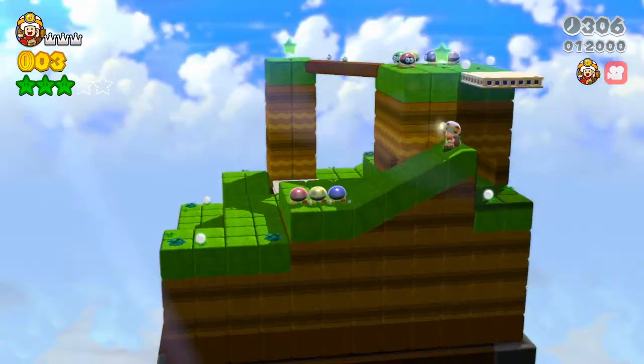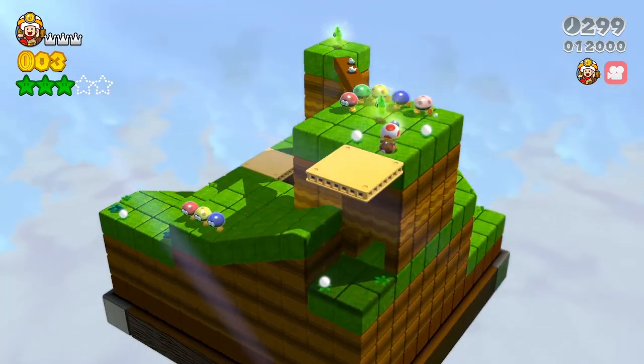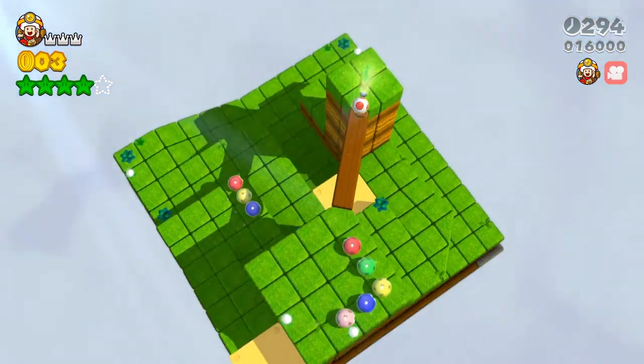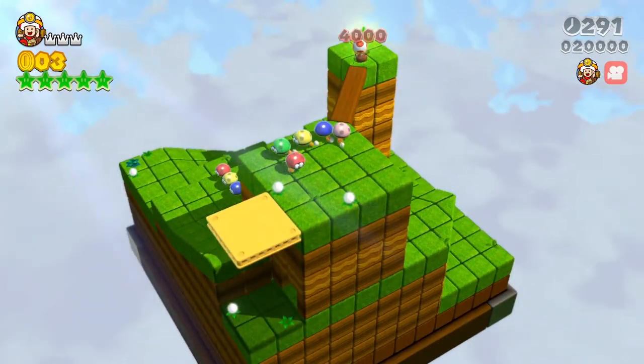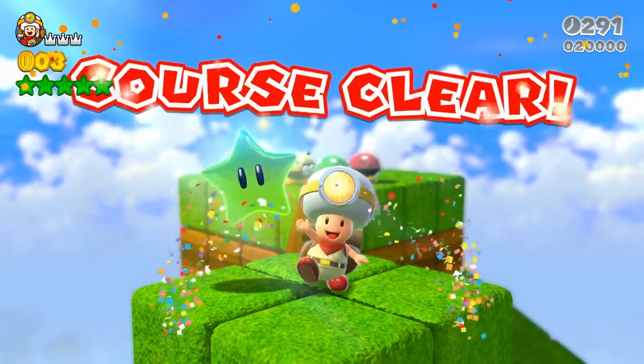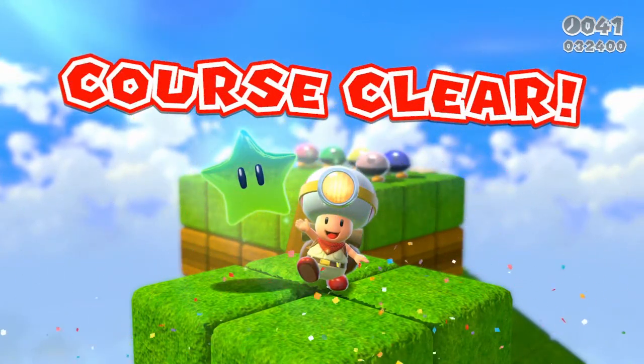The last two stars are gonna be up on top. I'm gonna take this last little elevator up, go inside this circle of bad guys, cross this log — don't fall — and then get our last green star. And that should be it. There are no hidden stickers on these levels, unfortunately.